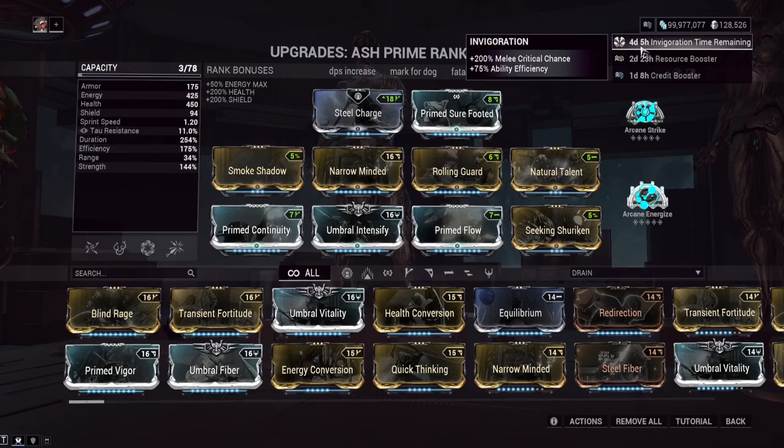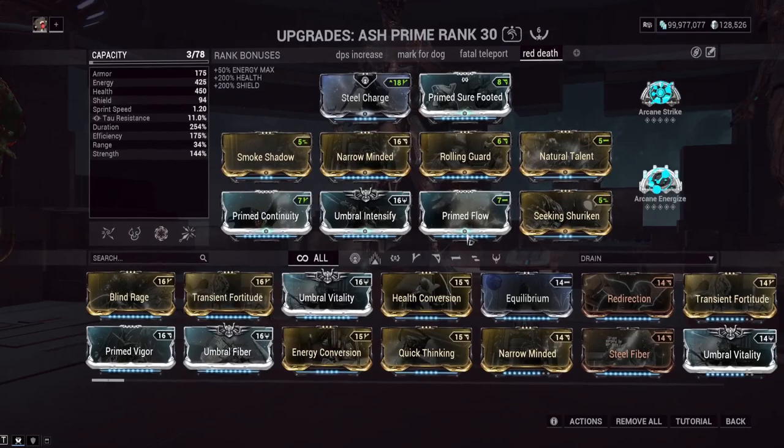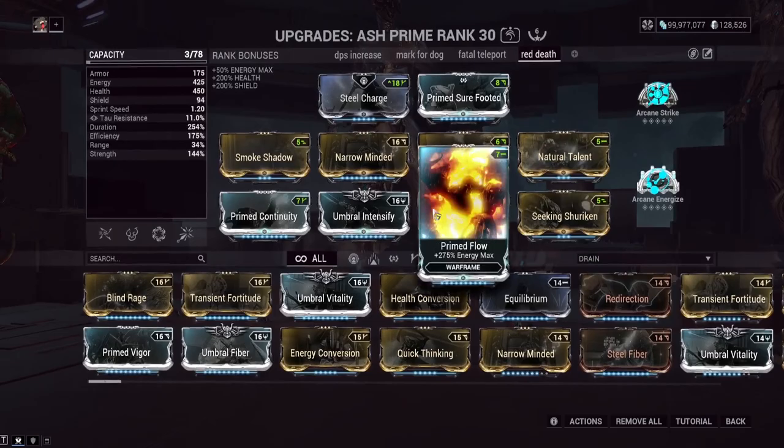So between our invigoration and Smoke Shadow we've got 350% increased crit chance without even taking into account the mods on the weapon. As for the rest of the frame build, I don't think I even cast Gloom in my test run, but you could technically take off Prime Flow if you have that much efficiency and go with something else. For the purpose of this it didn't really matter. We've got Seeking Shuriken in case we want to remove enemy armor — I went corrosive with this setup so we're actually going to be melting enemies even with armor.